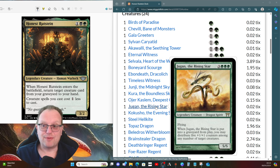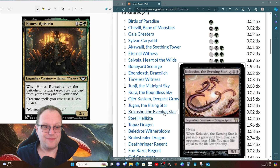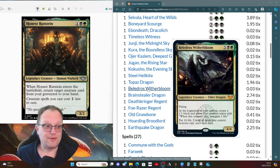Jugan, the Rising Star gives us +1/+1 counters when he dies. Kokusho — we all know what Kokusho does and how much it upsets people. Steel Hellkite is making its first appearance in a deck for me in a long time, purely because I'm a bit worried and want to take out non-permanents with converted mana cost X or less. Topaz Dragon from Baldur's Gate gives our creatures deathtouch, plus a flying deathtouch threat in the air.